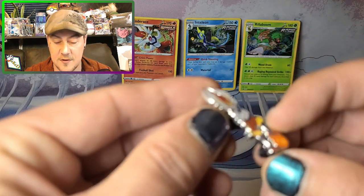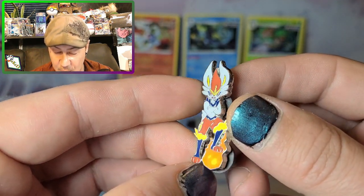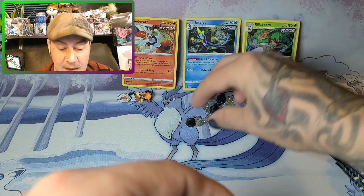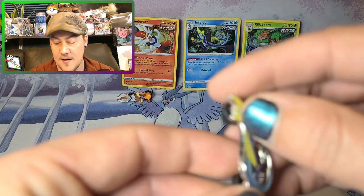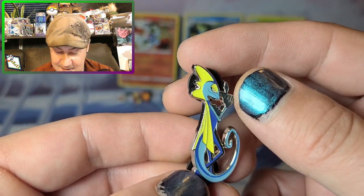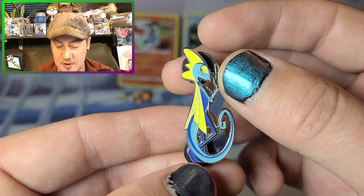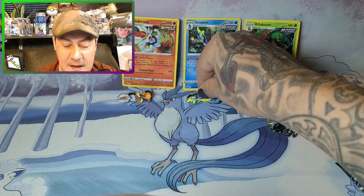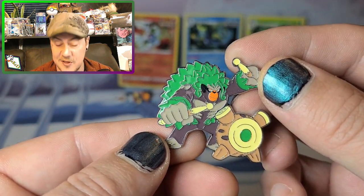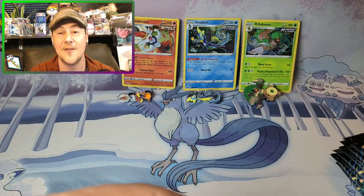Let's look at the pins! Cinderace is a really really cool pin — it's tiny, so small, but look at the colors and the vibrancy, such a nice looking pin. Next we have Inteleon — a really cool pin, he looks like a spy, like James Bond. He's got his finger in the gun position and it almost looks like a treble clef, which is really cool. And then the Rillaboom — it's actually a massive pin, huge! He's just playing the drums having a great time.